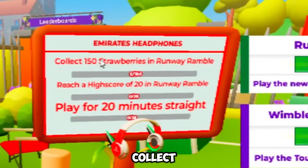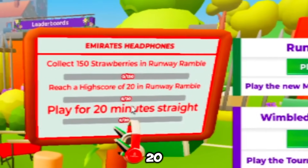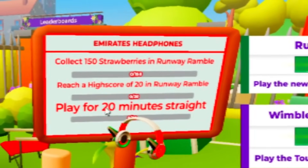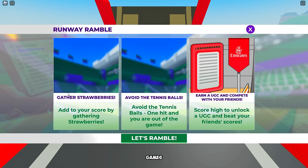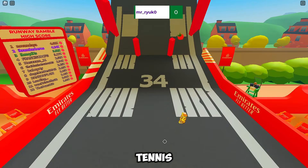First, collect 150 strawberries in the Runway Rumble game. Next, reach a high score of 20. And lastly, play for 20 minutes. Don't worry, I'll guide you through it — just follow me. On the right side, you'll see the Runway Rumble game. Click Play Mini Games. The game concept is simple: collect strawberries and avoid tennis balls.